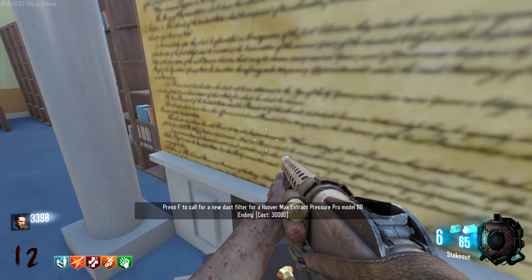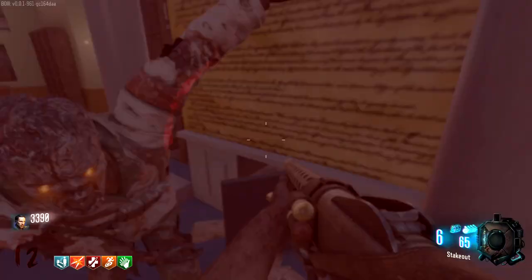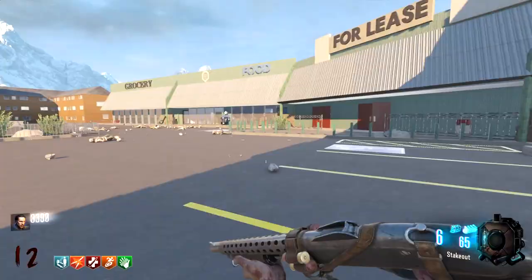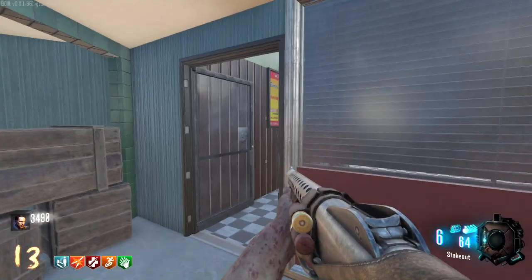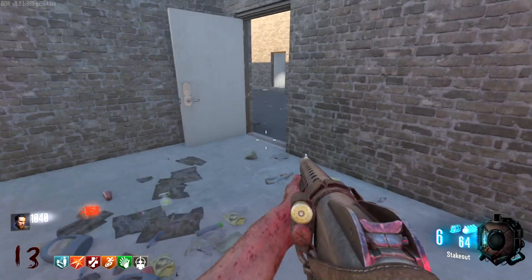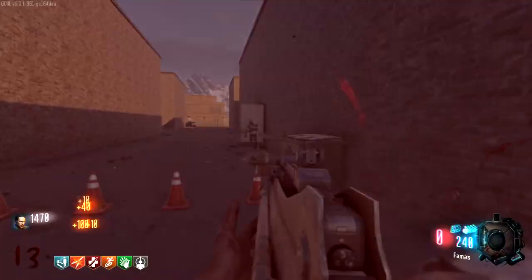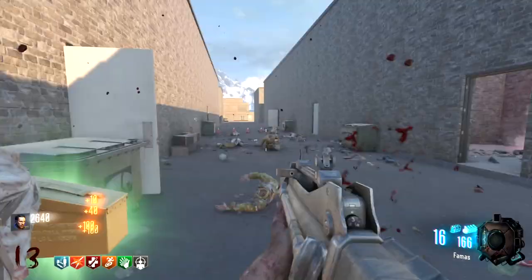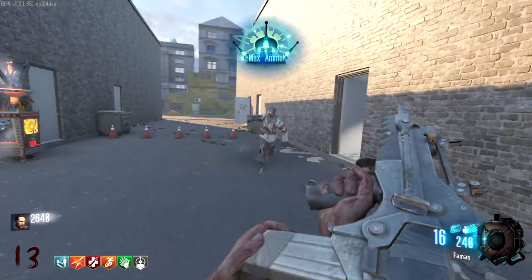It's kind of a... press F to call for a new dust filter for the Hoover Max Extract Pressure Pro Model 60 — that's hilarious that they use that as the Easter egg ending. Because if you've seen Breaking Bad, you understand the reference. There is no perk limit — thank God. Let's go buy Deadshot, because I'm assuming it'll be Cold War Deadshot considering it's the Cold War-style perk machine. We definitely have Cold War Speed Cola. We got the FAMAS — the Black Ops 1 FAMAS is pretty iconic. It was 30,000 for the Bible ending, not too bad at all.